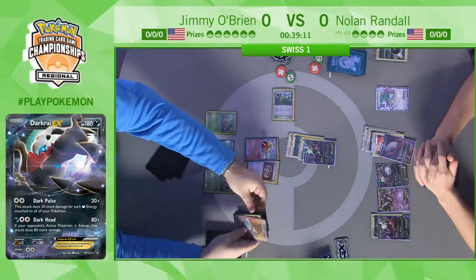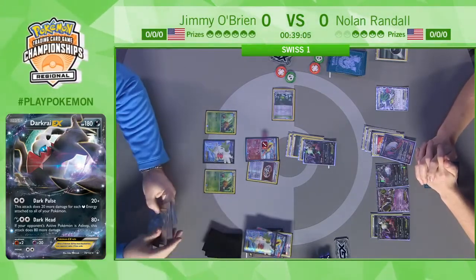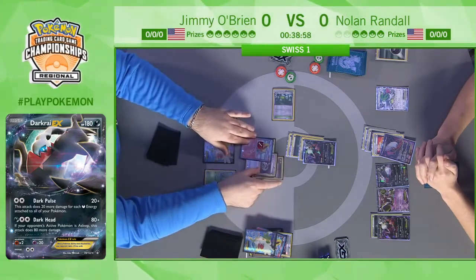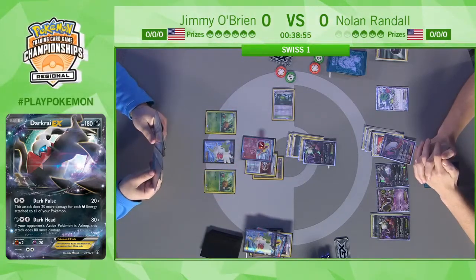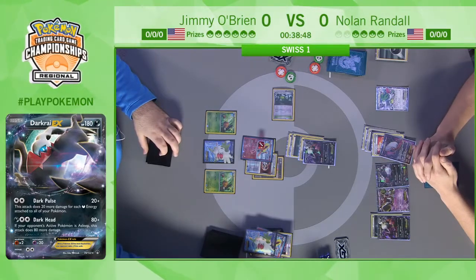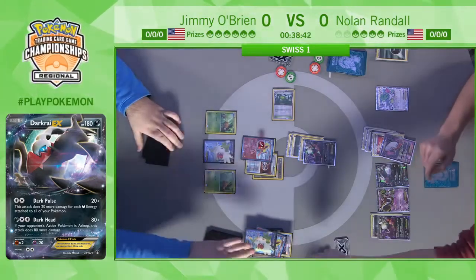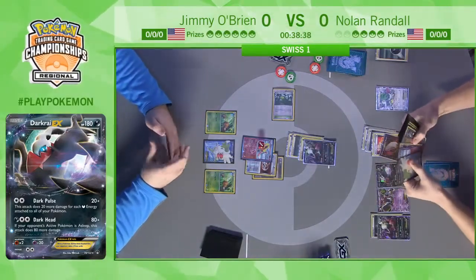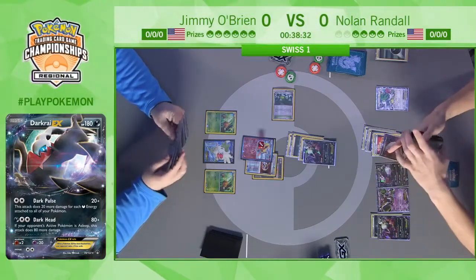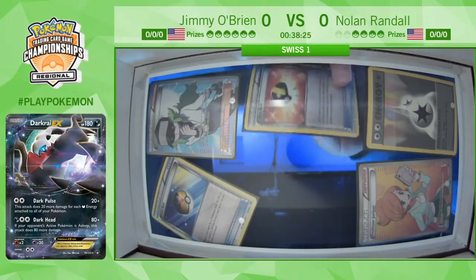It's not like his hand is totally dead — he played AZ last turn to reset the Shaymin, so he can still piece things together. Jimmy's big decision is: does he want to play Shaymin EX and set up for a couple cards, or Burst a Vs Seeker for Juniper and discard the Shaymin for extra damage? He really needs to find a Double Colorless Energy — if he misses he'll be way behind, but if he finds one, he's right back in this game. The prize math favors him since he takes two prizes per knockout while Nolan takes one.